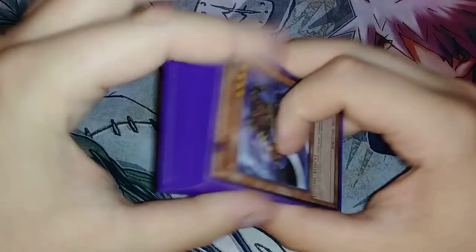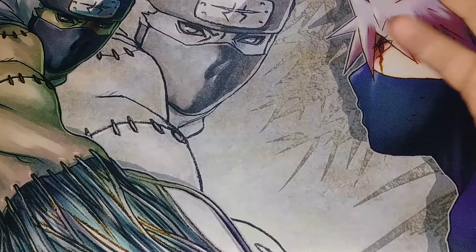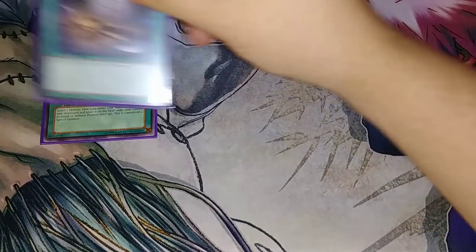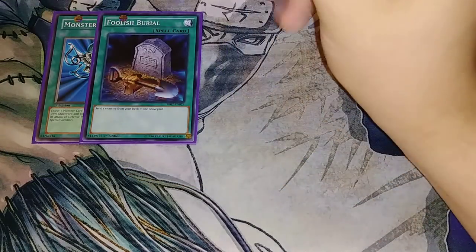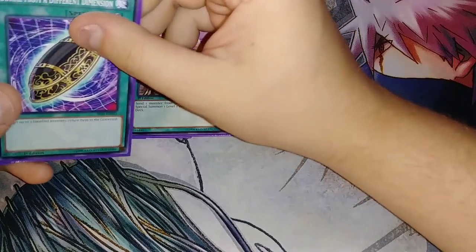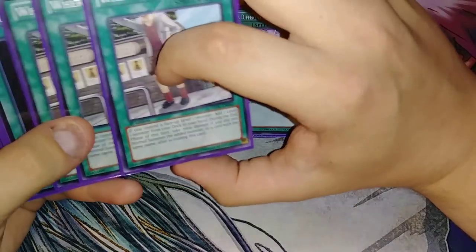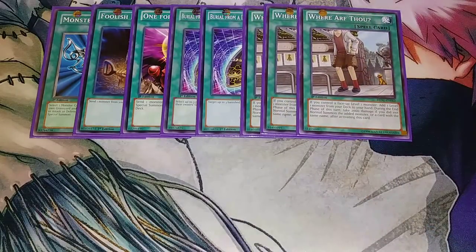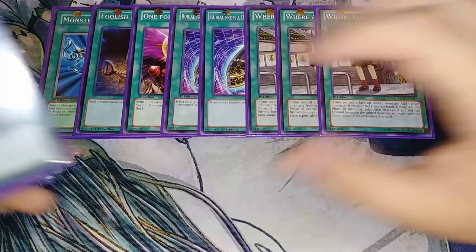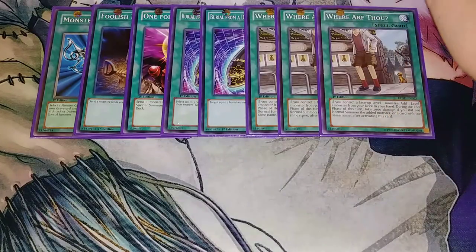Let's get into the spells. This deck is super cheap — you can probably build the main deck for maybe twenty to thirty bucks. We play one copy of Monster Reborn, which is really good to bring back King of the Skull Servants. Foolish Burial to send White Prince to the graveyard to get two more Skull Servants in the graveyard. One copy of One for One, since they're all level ones, to special summon King of the Skull Servants from the deck. Two copies of Foolish Burial are good because if you use White Prince's effect, you can put it back in the graveyard to give your Skull Servant 3,000 more attack. Three copies of Werearf Dao, because everything is level one — if you control a level one monster, you can search a level one from your deck to your hand, which is pretty big in this deck.